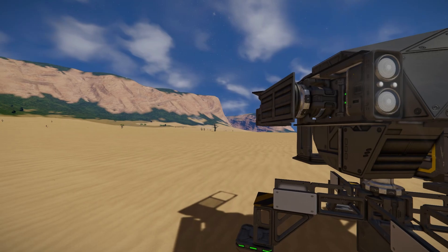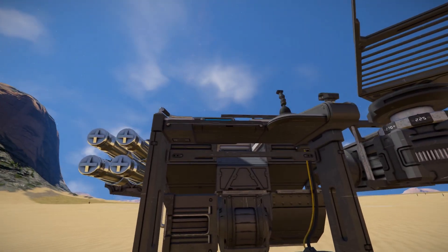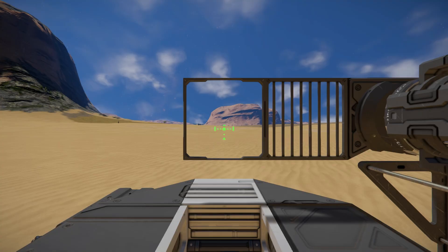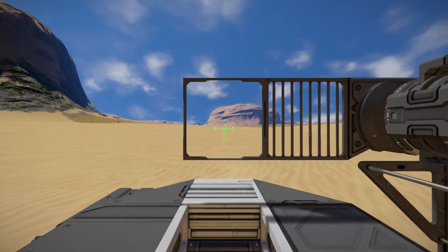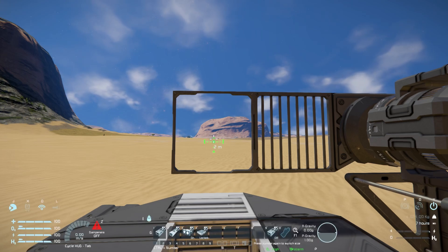As for a demonstration of how this thing works, coming up and behind it, what we're going to see is this section right here is going to fold up and around. There we are — it just folds up and around to give you a small aiming reticle to help blast your enemies with. Popping out of here, it goes back into place once again, which is a nice little simple thing to add some extra flavour to this turret.